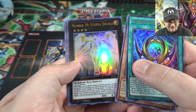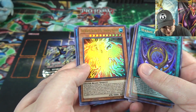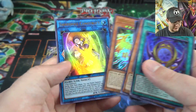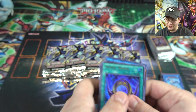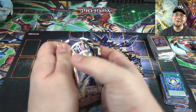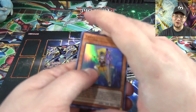Utopic Onomatopeia again, Number 39 Utopia Double — I still love that, it's actually a pretty scary card. The Winged Dragon of Ra Immortal Phoenix — a Phoenix one. I think Sphere Mode is also in this set. And El Shaddoll Construct — the link monster actually has a holo now. I think it was a common in its first printing, so having a rarity boost is really cool.